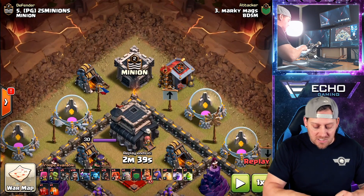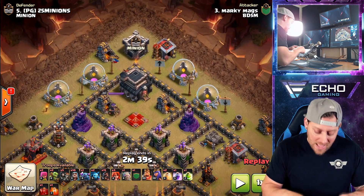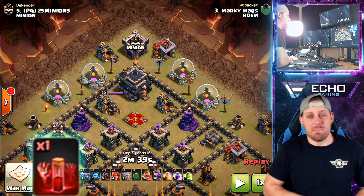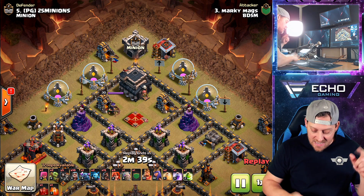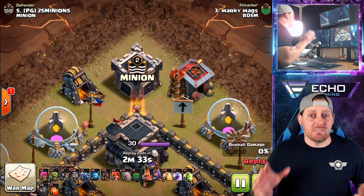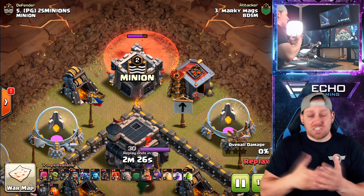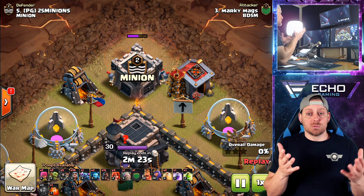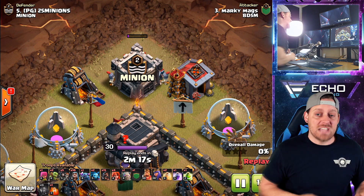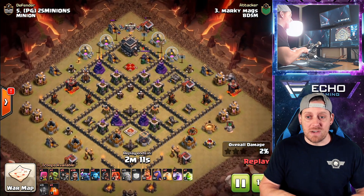We know if we drop our king, our queen, or any troop there, it will lure that clan castle and the troops will come out and we'll need to deal with them. Well, there is something that won't lure a clan castle, and that is a skeleton spell — as you can see on the bottom of the screen. The attacker is going to take one skeleton spell and completely remove this clan castle from the attack, never having to deal with the troops within. The clan castle is out of range of any defenses. The queen can't even reach it, so the defensive troops within will do nothing. They will not ever even come out of the clan castle, because if you take out a clan castle with a skeleton spell, the troops will never be deployed and you don't ever have to deal with them.